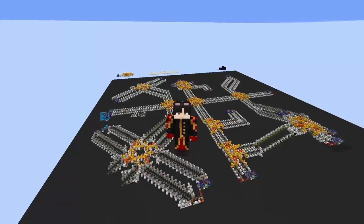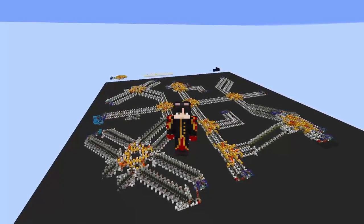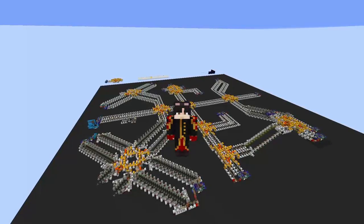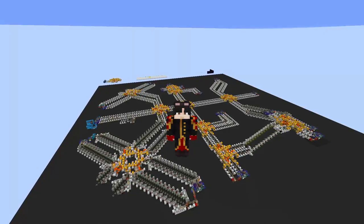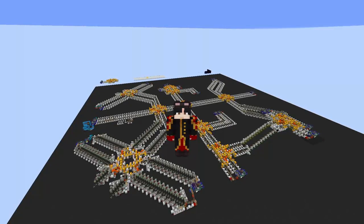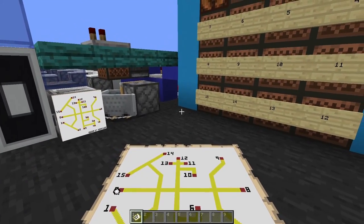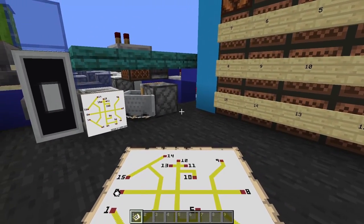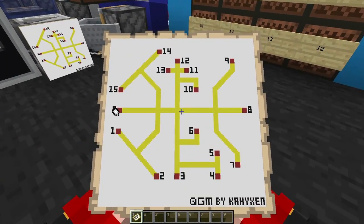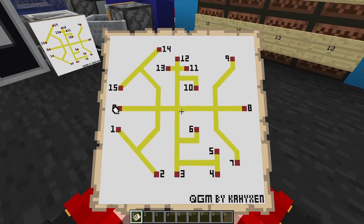Hey guys, welcome back. Today I have for you a super simple point-to-point piston bolt network, and contained in this world is every intersection, transition, and flying machine that you may need to create your own system. As it's meant to be cheap, it can be built on the nether roof without any bedrock breaking, unless you require stack compatibility. What I mean by point-to-point is that any station can be routed to multiple endpoints, unlike most currently available hub-based systems. This is a simple system which is able to directly route between 16 different destinations.